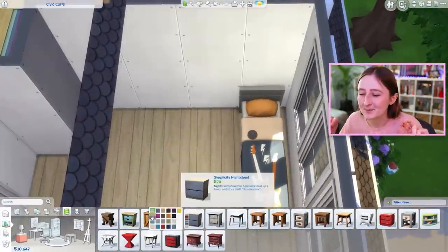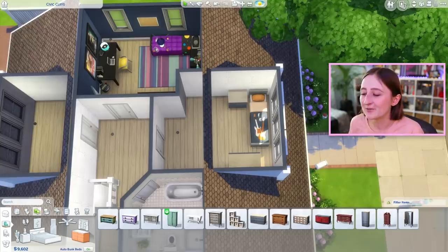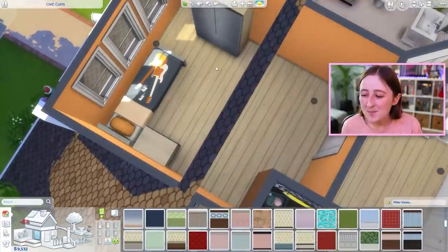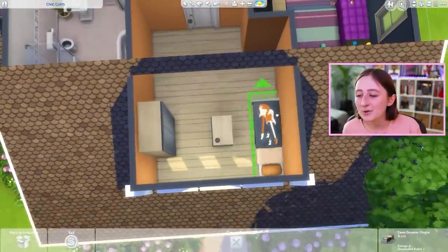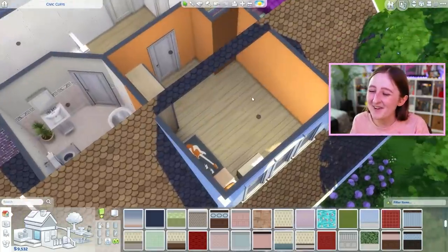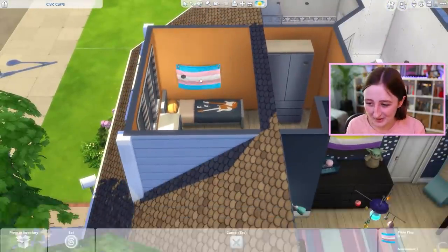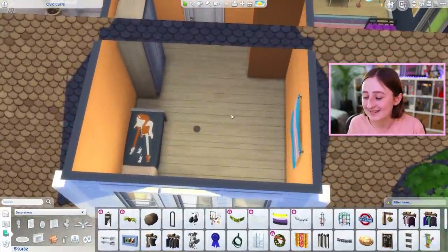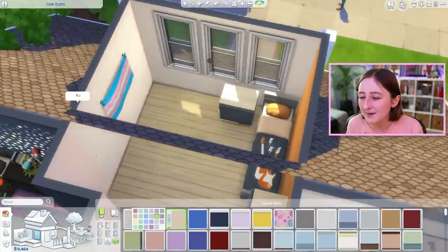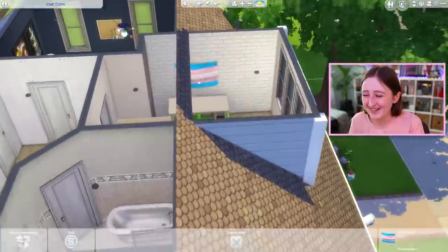The first room was kind of space themed in my mind, and then the second one was guitar or music themed. I was trying to use furniture that I never use, and also wallpaper I don't really use. This room is admittedly a little bit ugly, but that was on purpose — I wanted to use these swatches I don't really use, so I picked that orange and gray combo intentionally. I've never done it and so I was like, this is the time. My Twitch chat didn't like it, but I liked it, so that's all that matters.